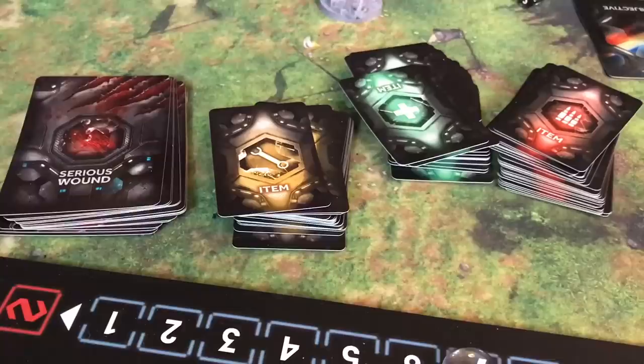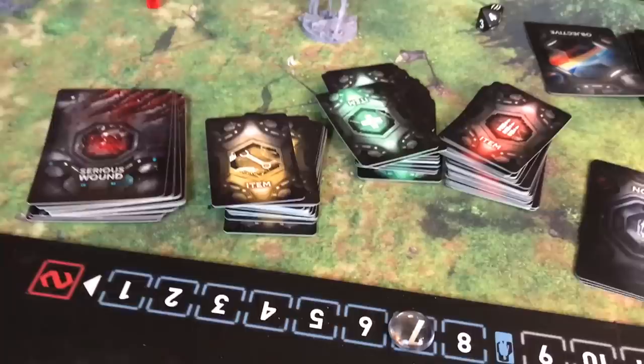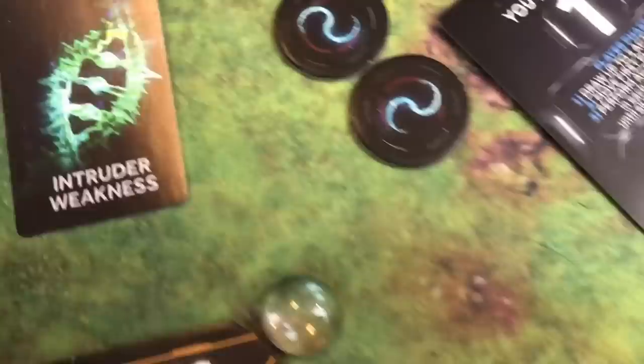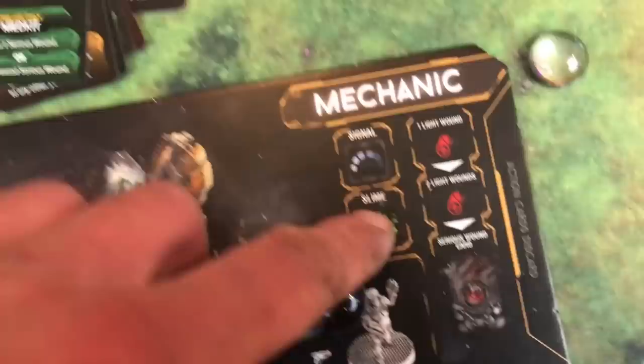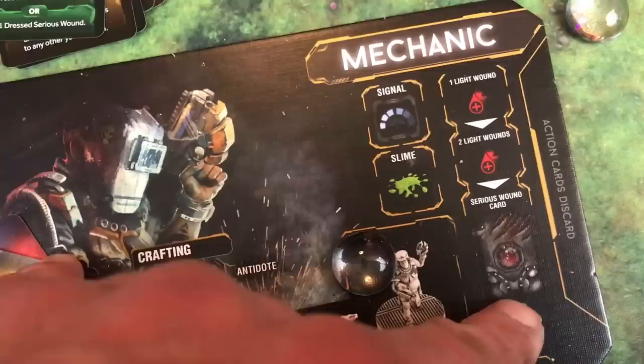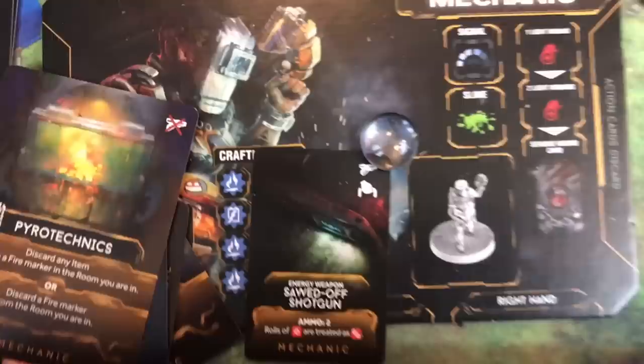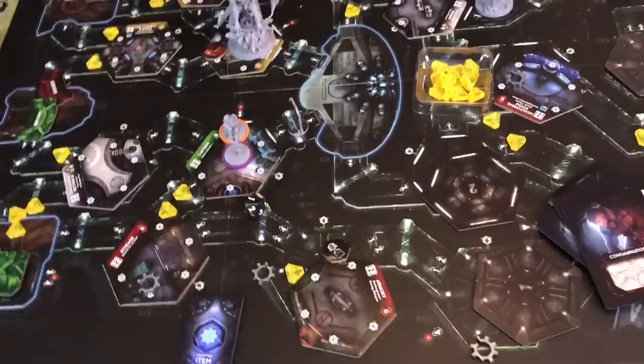Your characters can take a certain amount of wounds before they die. Every three light wounds gives you a serious wound — you draw one of those cards. This can be a leg wound, which would slow you down. You can bandage and fix wounds, but if you take your third serious wound, it will kill you. You also find ammo and have to spend ammo when you use it. This game is kind of like Resident Evil — at least the earlier ones — where ammo is so precious, so use it wisely.